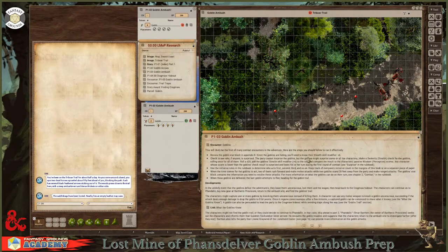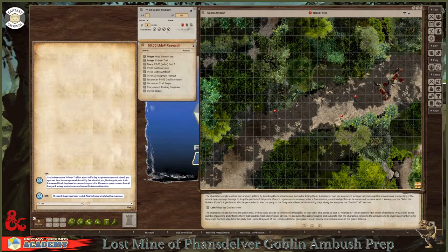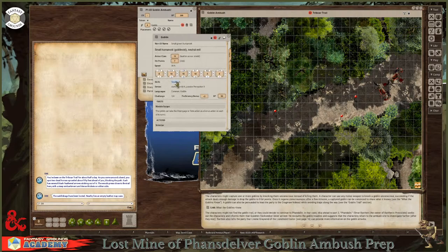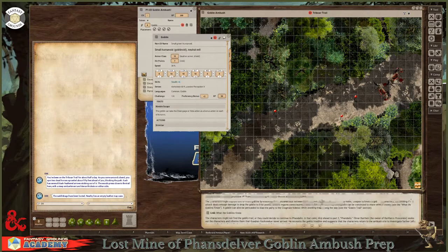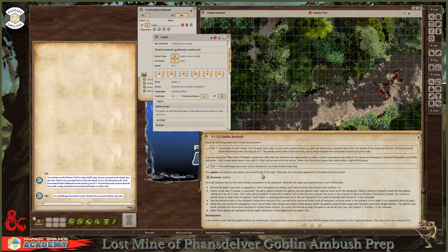The way they want you to resolve this is bring up the stat block for one of the goblins. There's a generic stat block for all of them. Their stealth is plus six. Roll it once for all goblins to see if players are surprised. I drag and drop the stealth roll into the dice tower — I rolled a 14 plus 6, so that's a 20. The pregens that come with this are very balanced for the encounter, and outcomes can go either way depending on the dice.